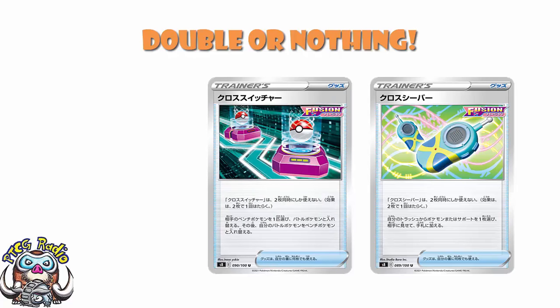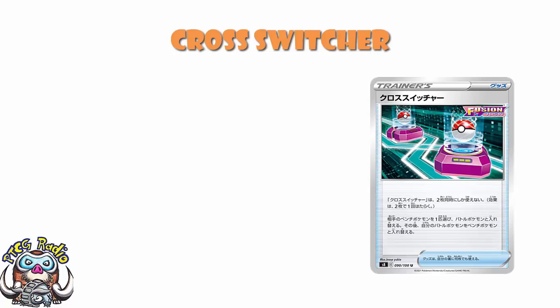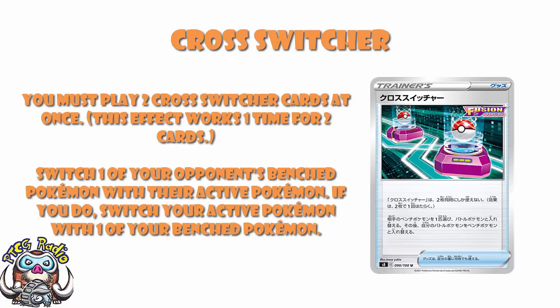Incidentally, there are some important questions that have been raised by the existence of these cards. We will get to them as we go through the video as well. So let's start off with Cross Switcher. Now, Cross Switcher says you must play two Cross Switcher cards at once in order to get the effect, and the effect works one time for both cards. Incidentally, in the past, when we've had cards like this, they've also done something when you play just one copy of the card. That is not the case here. You cannot play one of the cards. You can't even play it to get it out of your hand. It is stuck in your hand.